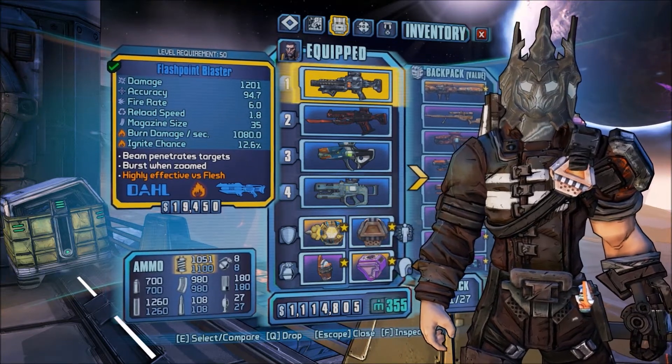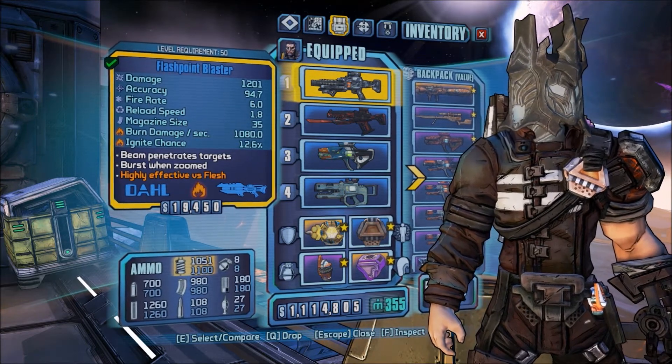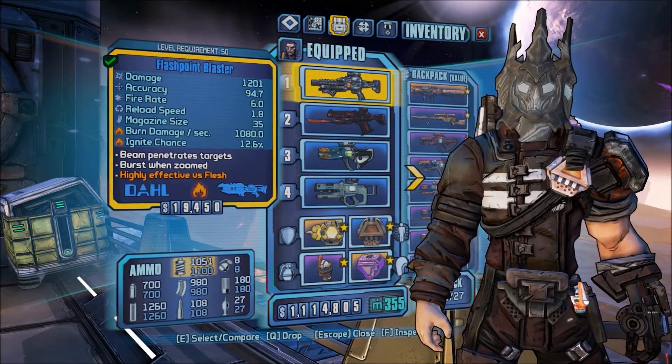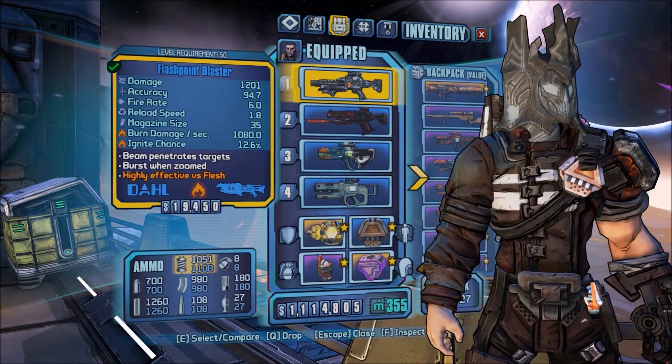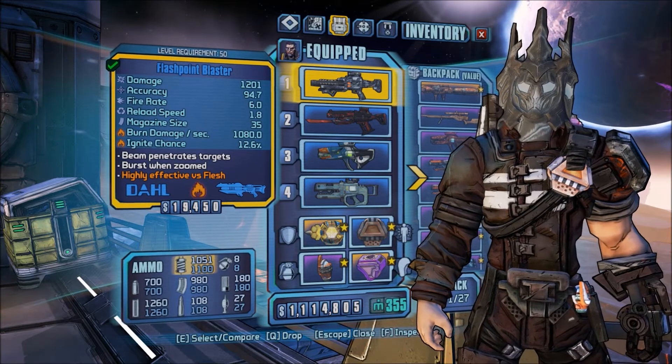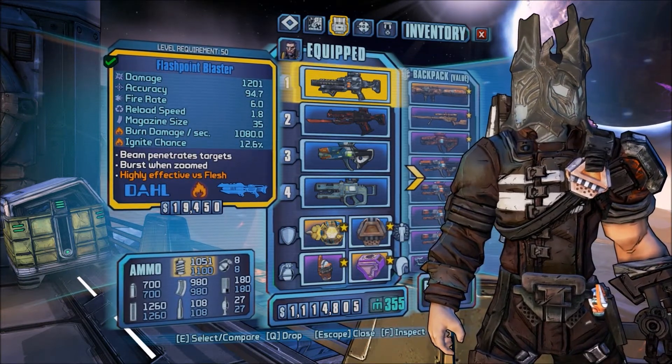Some of the gear right now is a little bugged, and that's something that's given me chagrin because he's missing out on damage he should be getting. But until they fix that, which I'm pretty sure they will, we're just going to have to deal with it. But lasers, even without that awesome gear that could affect it, are still great for Wilhelm.